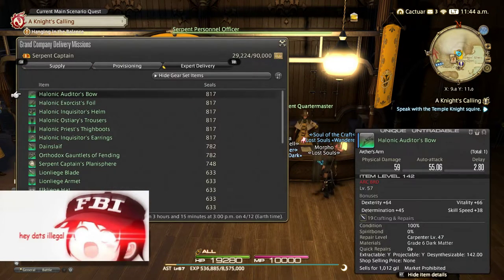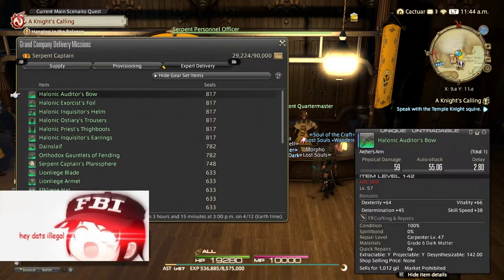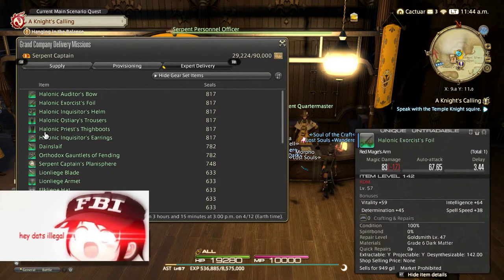You'll then unlock Expert Delivery. What I've done is sold gear to it, and it gives me seals — seals are a currency. It's an important currency, but right now I just want to teach you how to free up your inventory space.